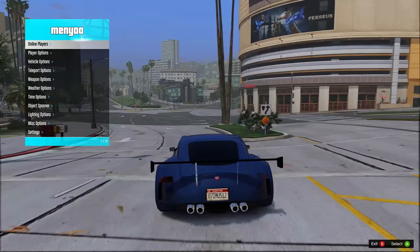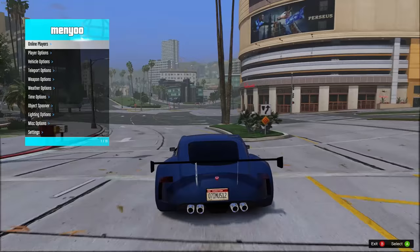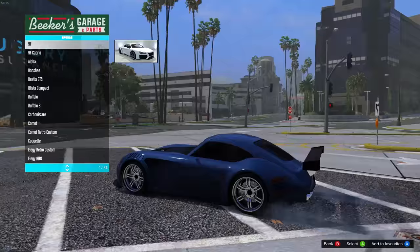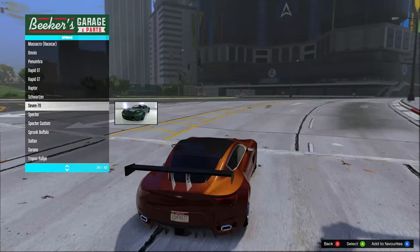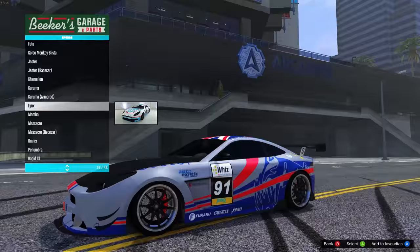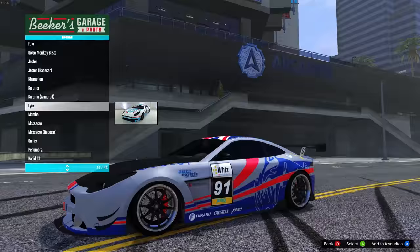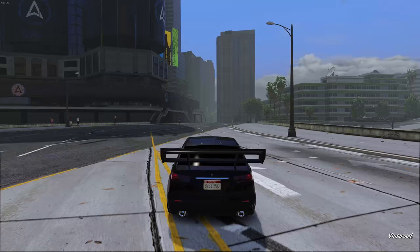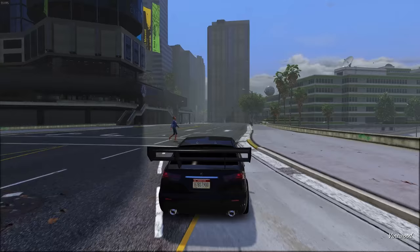That wraps up my list, but there are a few honorable mentions. The 770 is another fantastic looking car — the chrome around the windows and sides looks great. The Lynx, if you strip the livery off, is a nice simple looking car. And the Kuruma — if I had to pick another four-door car, that would be up there too. There are a lot of sports cars that look good, but those are my top 10 best looking ones. Let me know in the comments what your top 10 list is.